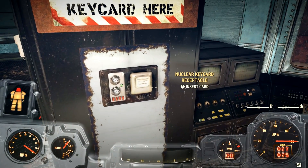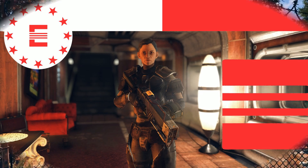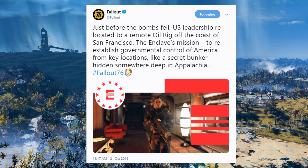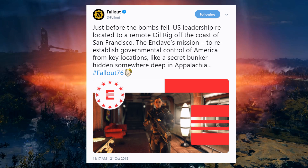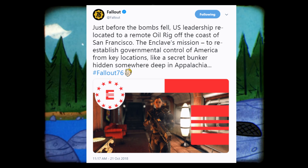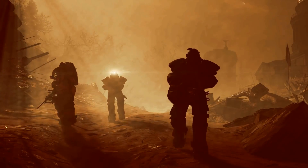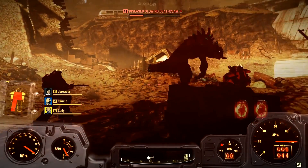The official Fallout account posted this brand new, beautiful image of the Enclave. They say: 'Just before the bombs fell, U.S. leadership relocated to a remote oil rig off the coast of San Francisco. The Enclave's mission is to reestablish governmental control of America from key locations, like a secret bunker hidden somewhere deep in Appalachia.' They're going over the lore explanations as to why factions would be around in West Virginia. I think these are going to be remnants and stuff like that — keep that in mind. Really cool image.